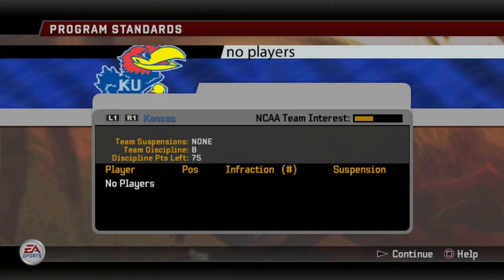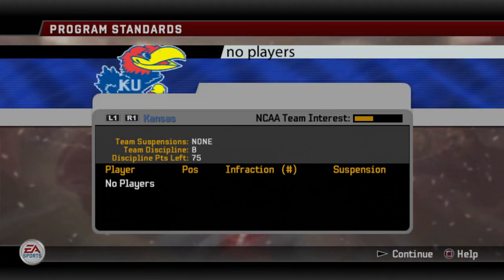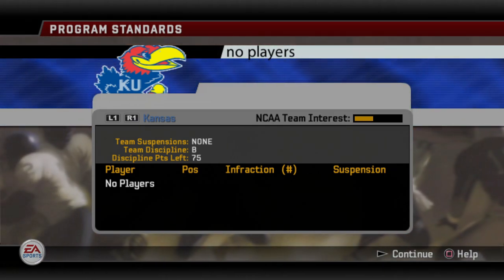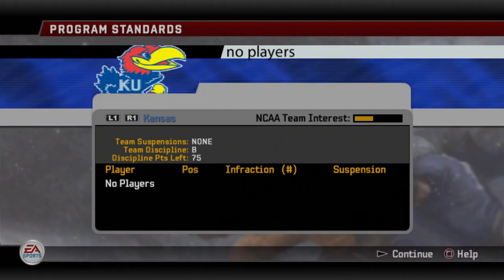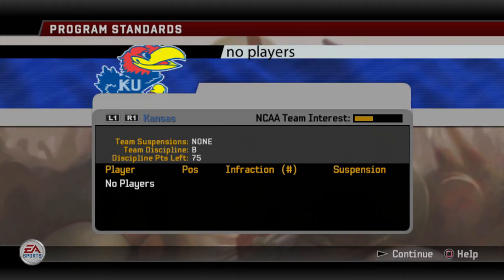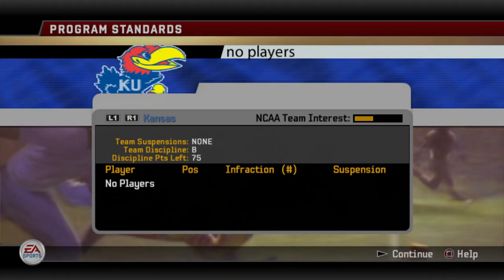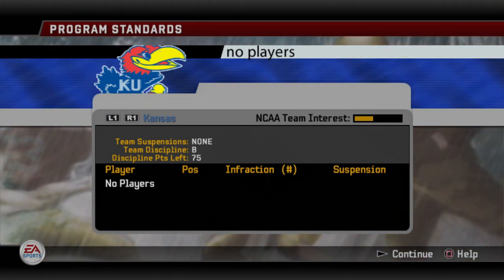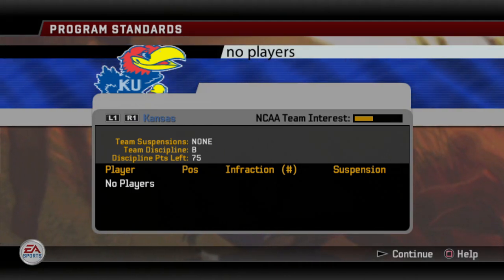Here we have the program standards for Kansas. The NCAA team interest bar is a little under half. I always suggest you get that as low as you possibly can. Overdisciplining scares your players — I have no proof of that — but I've just seen over the years that the harder you discipline, the better chances you have of not having as many kids getting in trouble. So definitely keep this in mind whenever you get to the offseason; you need to put some points in here unless you've already had a handful of players you could discipline in that first season.